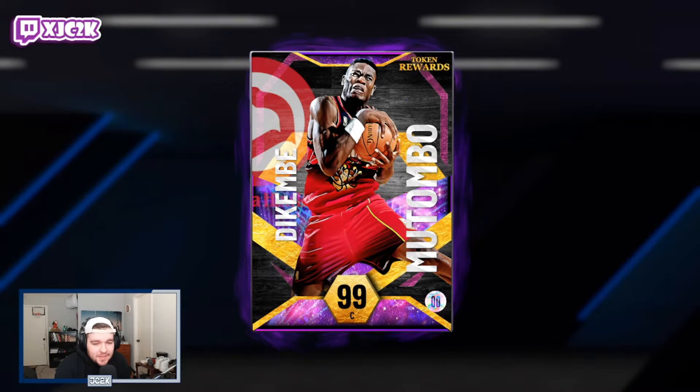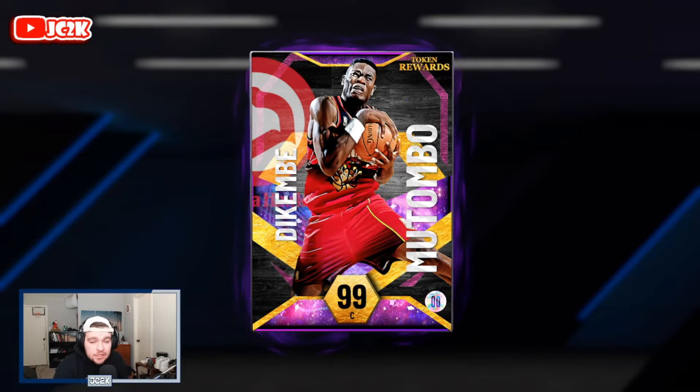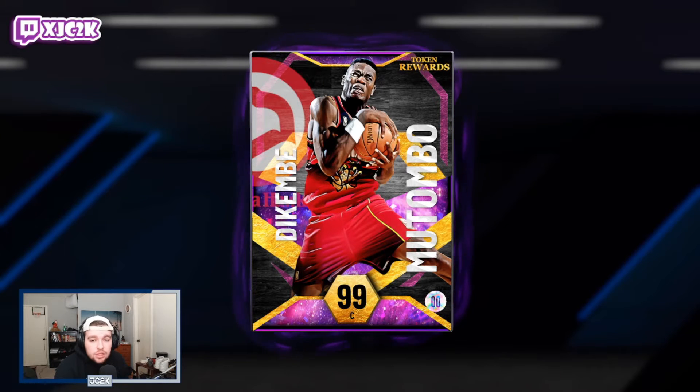Welcome back to another JC2K video. Today we're doing gameplay with the brand new dark matter token reward Dikembe Mutombo — the dark matter token reward for Season 6. You only have to unlock one Galaxy Opal token player to unlock the dark matter token rewards, so just redeem one Galaxy Opal and it's going to be 1000 tokens per dark matter. Your other option is Thorpe Bailey who came out last season, but we're doing gameplay today with the brand new Dikembe just to see how good he is.